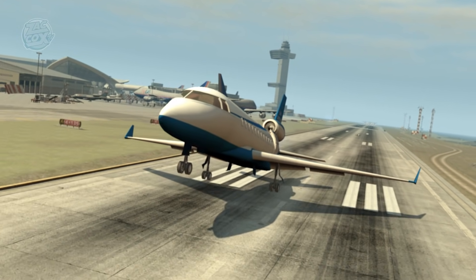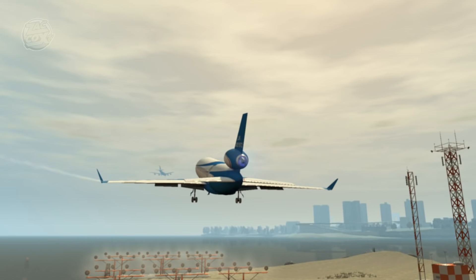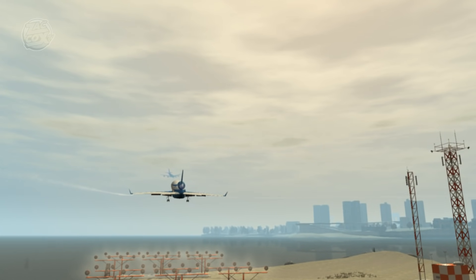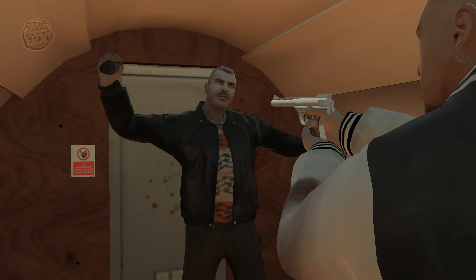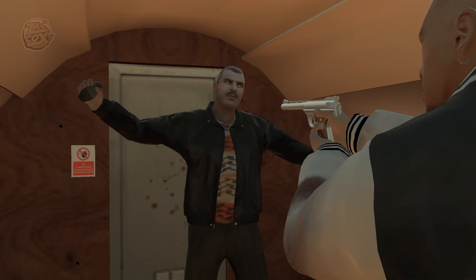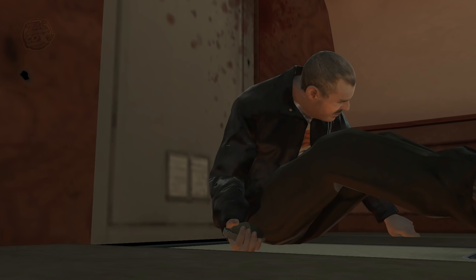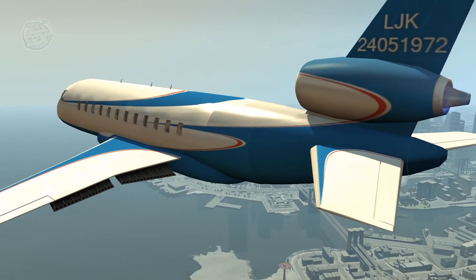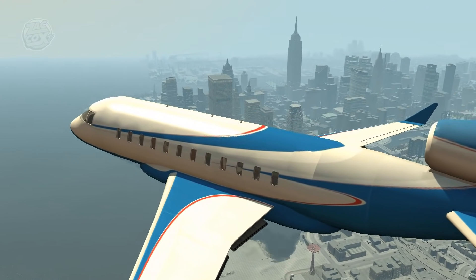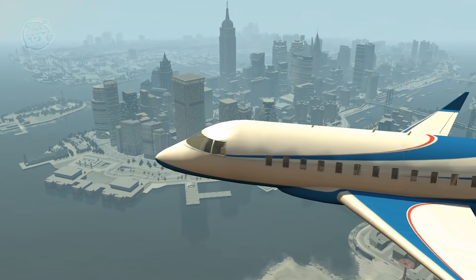Luis says, "Well, guess what? I'm going to take my chances." And he executes Ray Bulgarin by shooting him in the chest point blank. Once Ray dies, the grenade falls out, the pin pops, and of course the airplane explodes. This is one of the coolest cutscenes in all of the Grand Theft Auto series, in my opinion. I love how we see the plane explode, and then once we're parachuting out, we actually see the smoke trail as the plane spirals downward into the water.